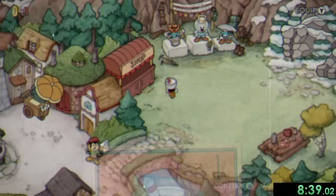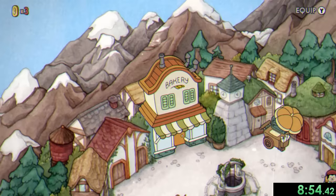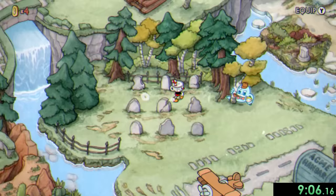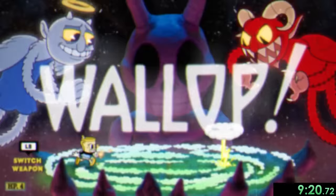Then we need to talk to the climbing competition winners and see the code: up, right, up, left. From here we'll quickly grab a coin from behind the bakery, and then use the code we got earlier on the graves to spawn a glowing light on the middle grave, which is our next boss fight — angel and devil.